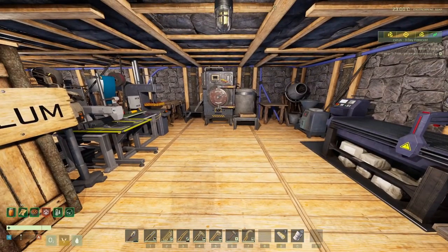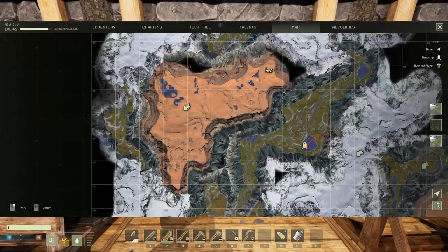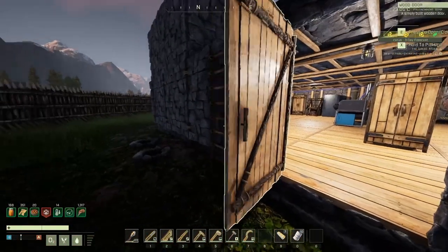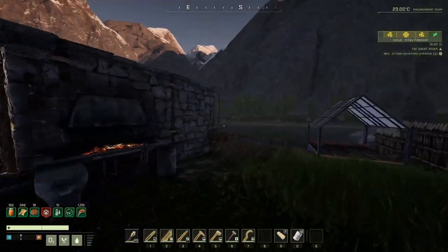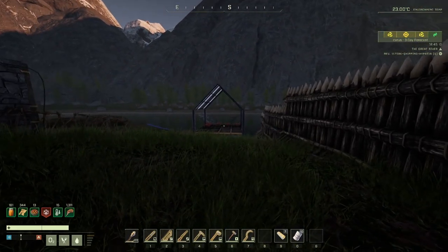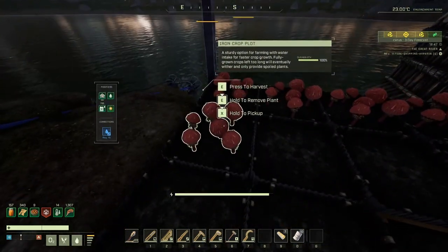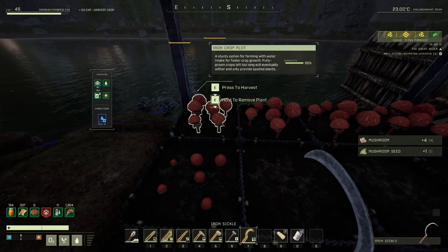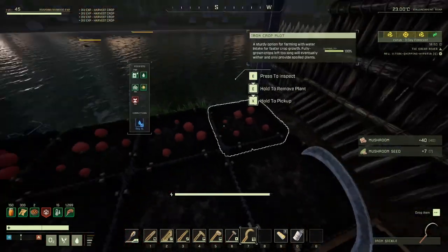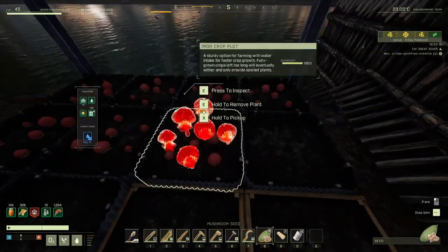Welcome back and thank you for joining me today in another little adventure in Icarus. We are on Hypatia Styx, just about to start the mission called 'Ironclad Research.' I grabbed some mushrooms on my way back — let me check on them. Oh no, I don't like this. I want to plant some more because I want to make some good food.